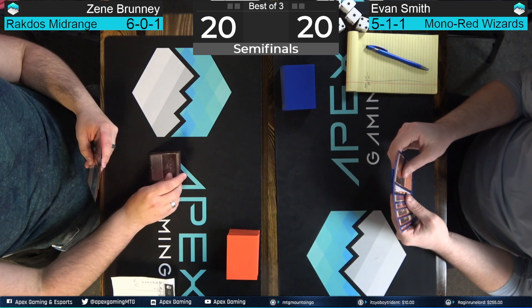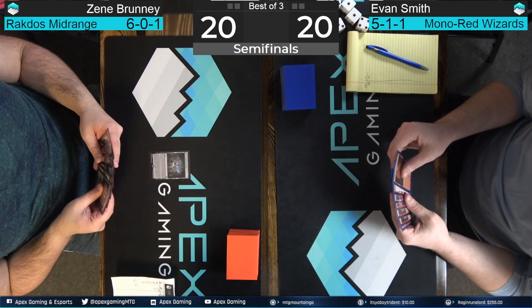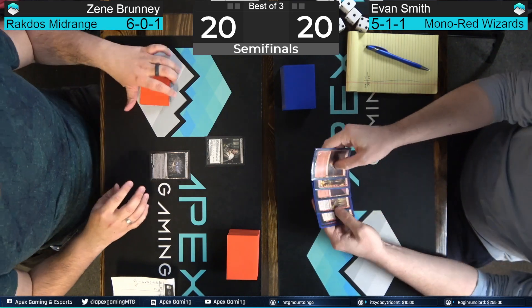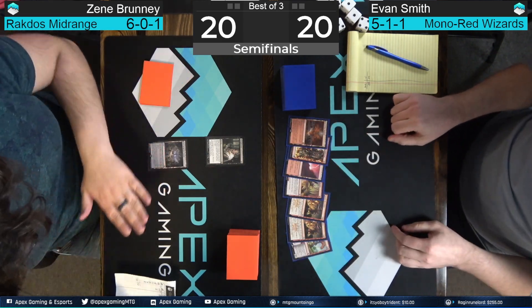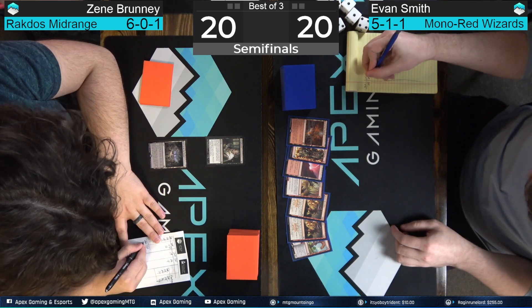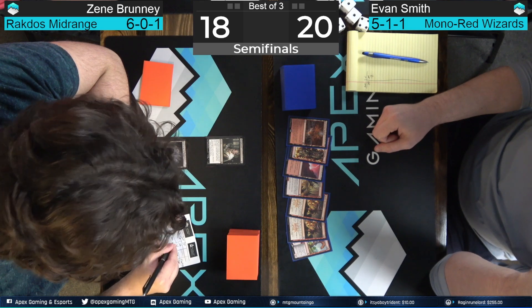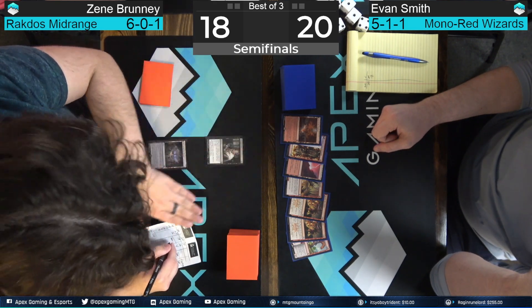You're gonna be on the play. Looks like he has a hand that has Thoughtseize. He's in it — I see the Eye Tyrant. Here we go, Thoughtseize. He takes a peek. What did he keep? We've got down on the Bugbear, Ramunap Ruins, Spikefield Hazard — just the one early threat — and Kumano Faces Kakkazan, and a Bone Crusher Giant.